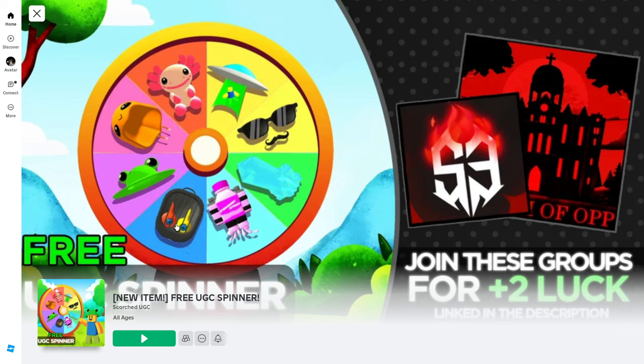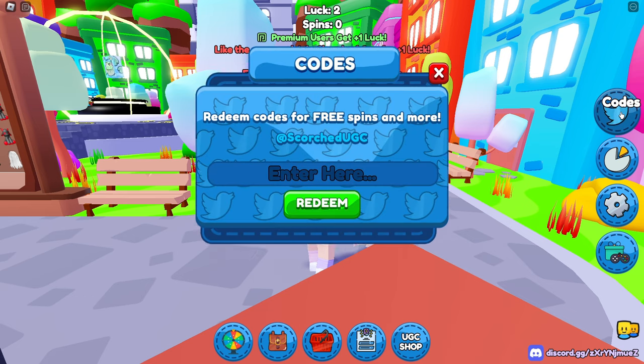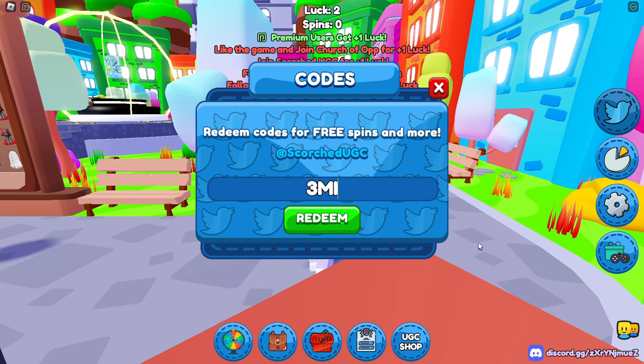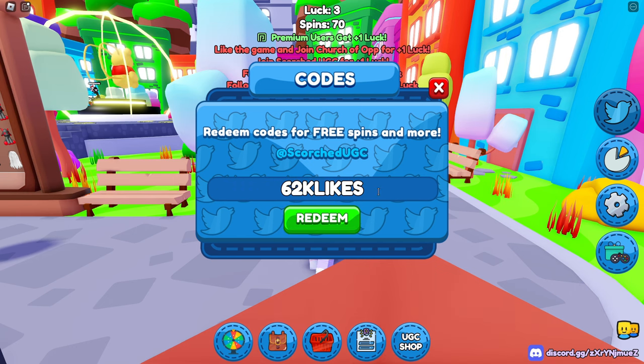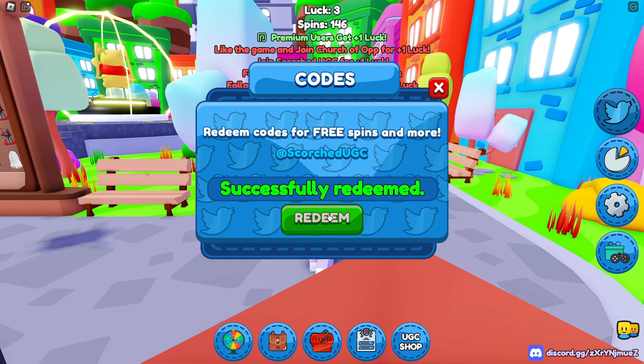Let's head over into FreeUGC Spinner — a link for this game will be in the description. Get started in the game by entering all of these codes. These are going to give you in-game perks and also award you with more wheel spins. You can also find all of these codes in the game's description over on Roblox — there's a bunch of them so it's going to help you a ton.